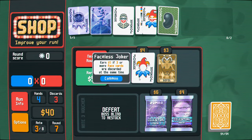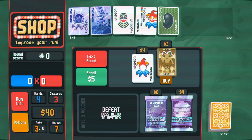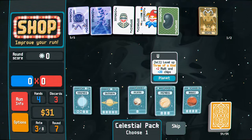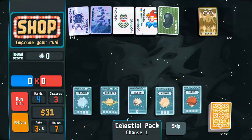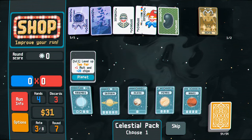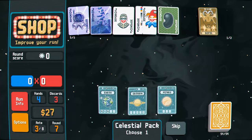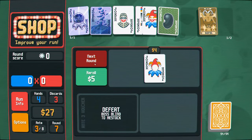Earn $5. If three or more face cards are discarded at the same time, make a gold card. Yeah, sure, buy that. And definitely gonna buy the celestial pack. Let's go for full house now. Four of a kind, high card. I feel like upgrading two pair is probably a good idea because I'll have a lot of those in my hand as I'm trying to go for full houses and sometimes it'll fail. There's another full house. Next round.